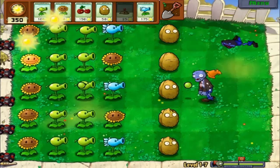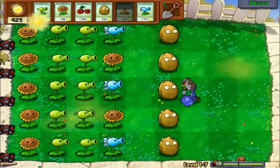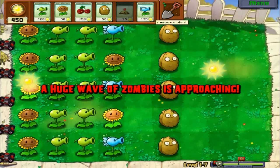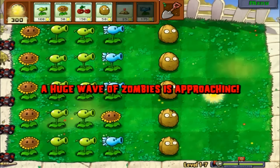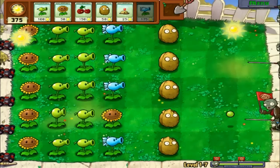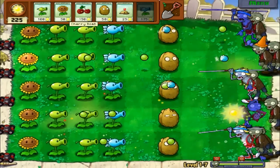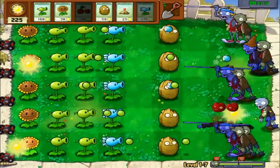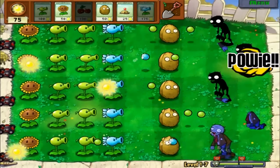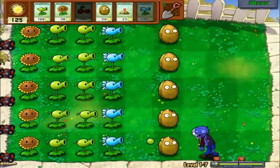Now I got a lot of points — 350 — and the bottom right shows the progress through the level. A huge wave is coming so I dig up this sun, put a blue one down to slow them down. Got some money for cherry bombs too. Look at all these zombies coming — I'm about to just throw a cherry bomb down right here. There we go, took out a nice chunk of zombies.